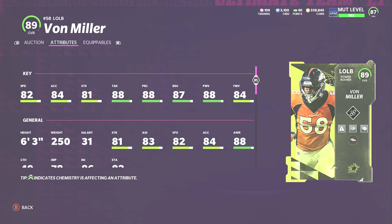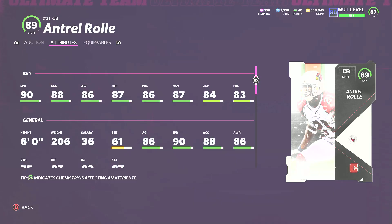At left outside linebacker I know you're thinking Kevin Greene, but I have Von Miller. Kevin Greene's finesse move is way too low — in the low 70s — while Von Miller has a good balance between power move and finesse move, and good block shed. His strength could be a little higher but the block shed helps. At 82 speed, he comes with edge threat, swim club, and speed rush abilities already, so you don't have to spend a lot of training. He's 88 tackling, 86 hit power, and plays incredibly.